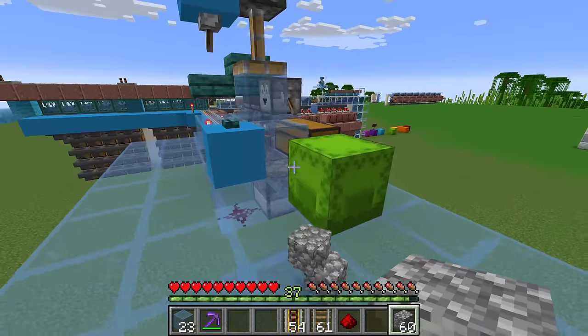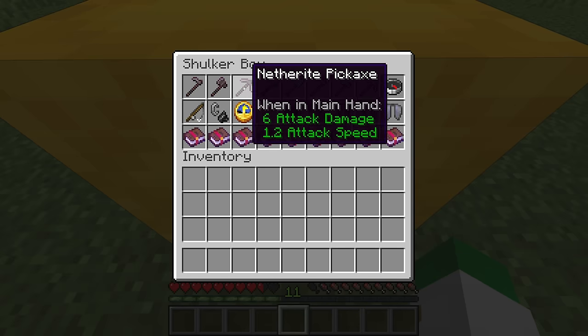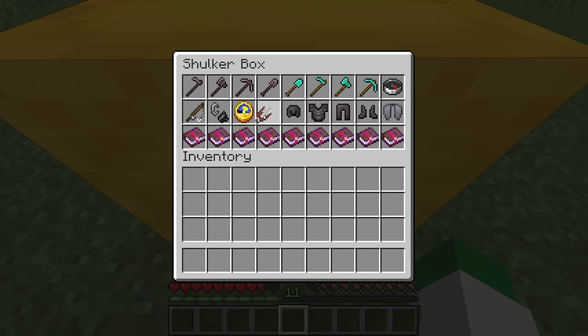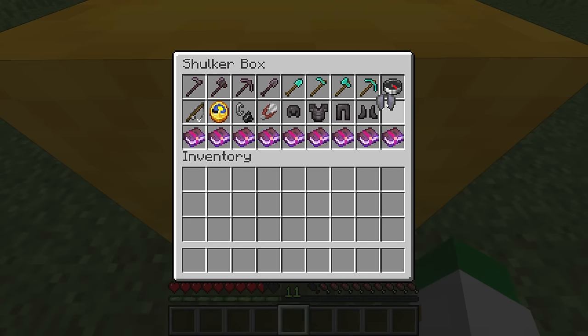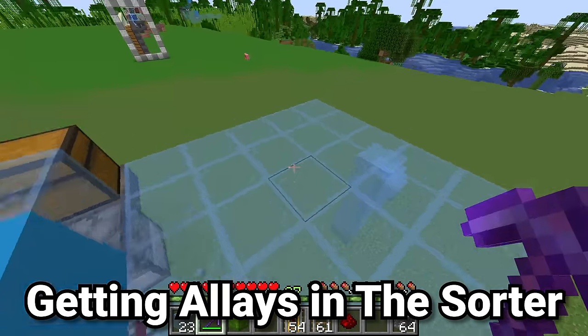Grab your nine stacks of cobblestone or whatever random item you want and put them in the dropper, and have a couple more of that item to give to your allays. Finally, grab the items you'll need to tell the machine what to sort — as many different types of items as you have per row of chests. These would of course be unstackable items if they're with the allays, so for instance water buckets, pickaxes, buckets of tropical fish — you want one piece of each unstackable item.